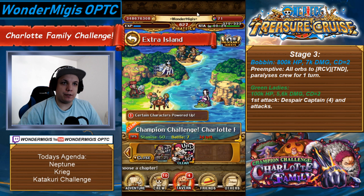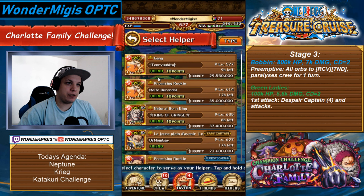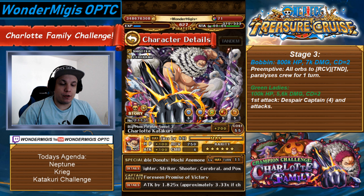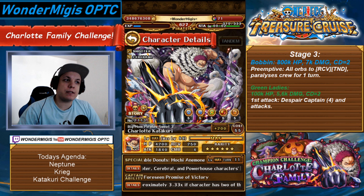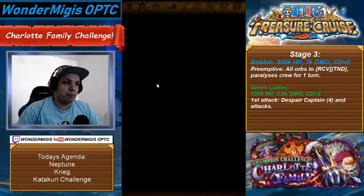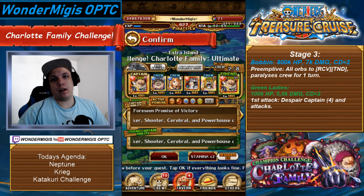Okay, so time for the Katakuri Family Challenge. We will obviously use our newest legend, Charlotte Katakuri. I was able to pull this bad boy with 2 multis, both 30-gem multis, so in total it cost me 60 gems to get Katakuri, Bobbins, and also Charlotte Oven.